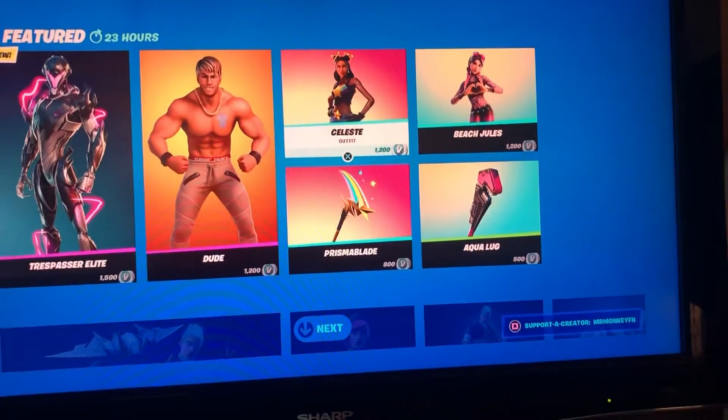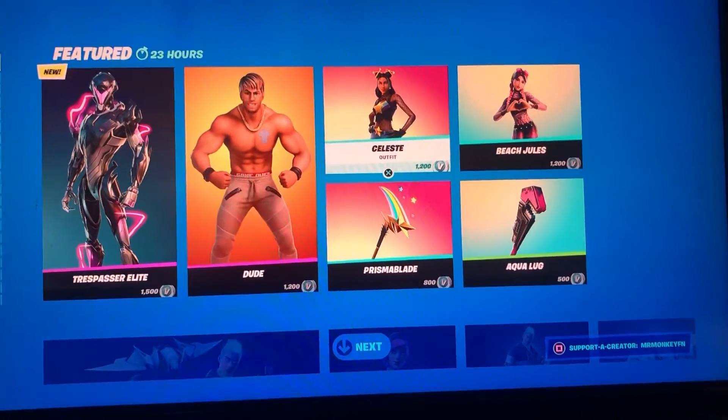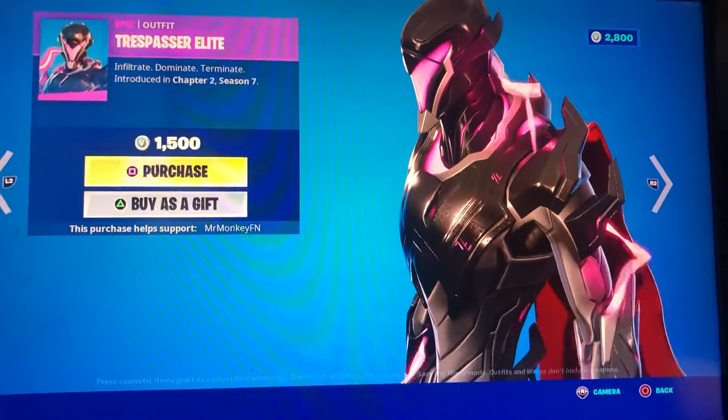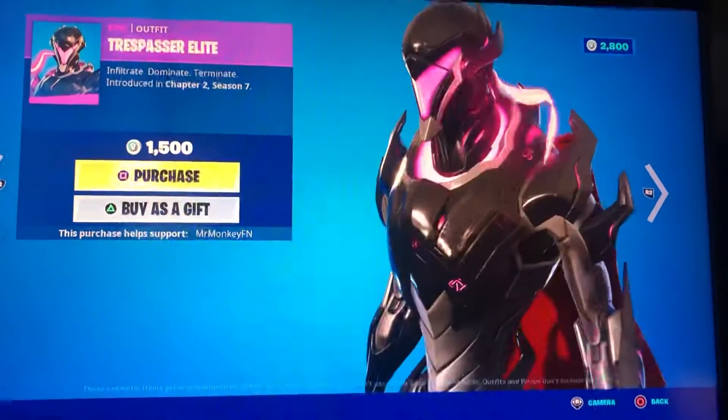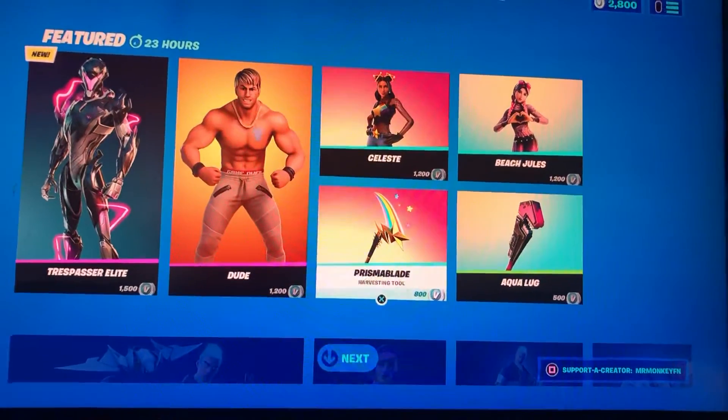Yo yo yo, what is up guys! Today I'll be showing you the new Fortnite item shop. Okay, we got Trespasser Elite — that cool skin, guys. It came out. We got Celeste, we got Prince Blade.